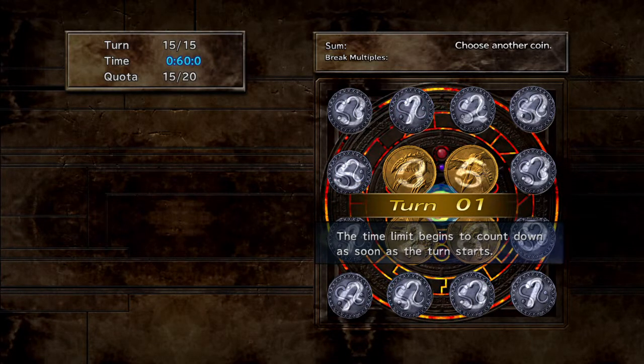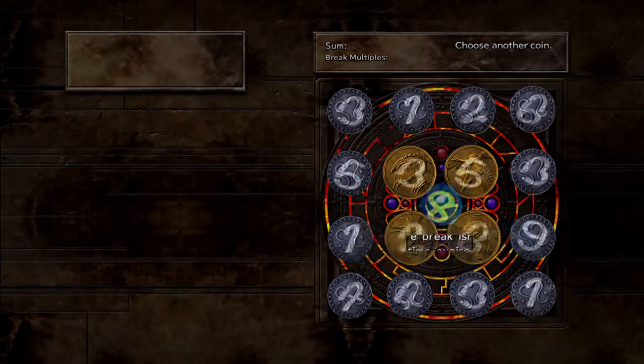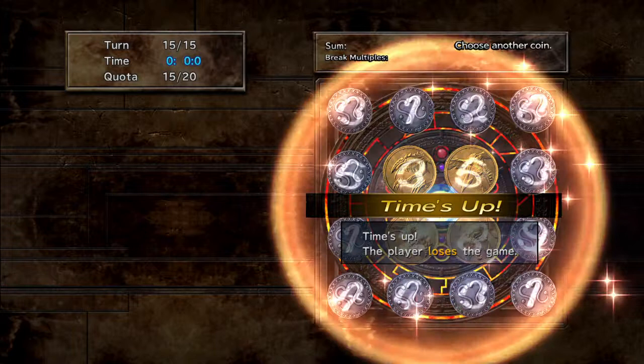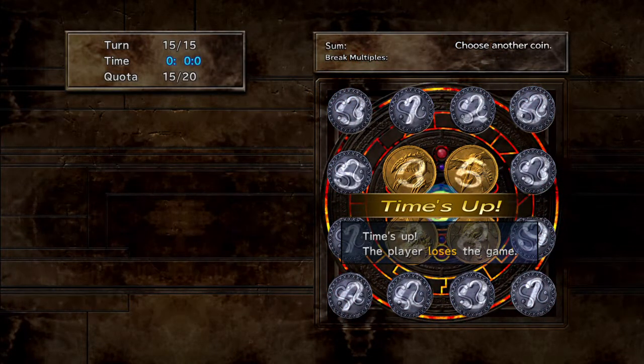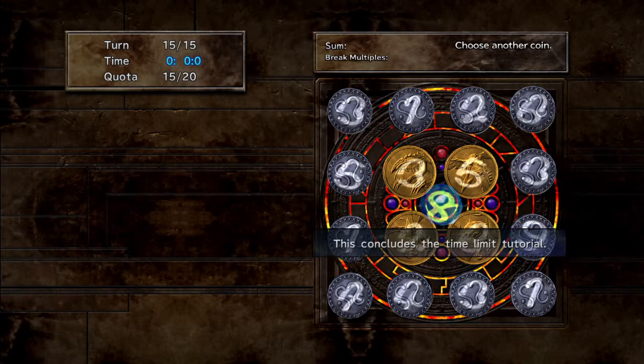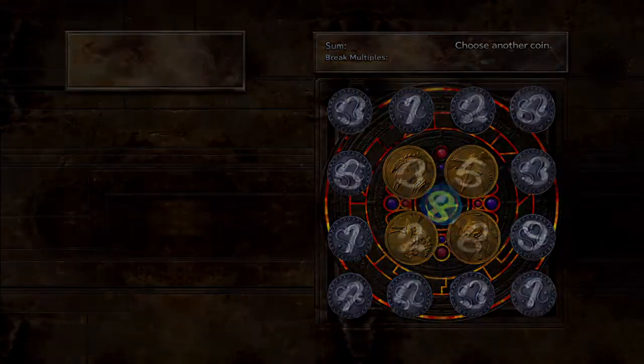The time limit begins to count down as soon as the turn starts. When time's up, the player loses the game. You'll need to think fast when playing core spare, with a short time limit. This concludes the time limit tutorial.